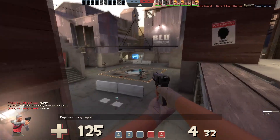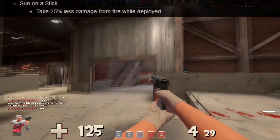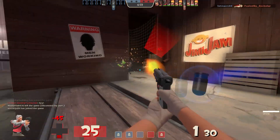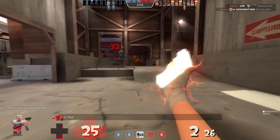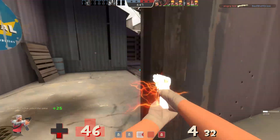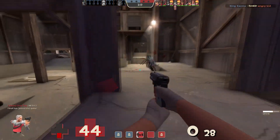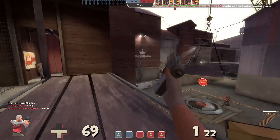Lastly, a totally out-of-left-field buff that nobody saw coming was a buff to the gimmick weapon we all know and love, the Sun-on-a-Stick. It gave the weapon the ability to take 25% less damage from fire while deployed. This gimmick weapon now has a use for overall Scout gameplay and can be super useful against a really good Pyro. This was a really well-needed change that nobody thought would happen, because gimmick weapons were something that Valve hasn't touched in a long, long time. Now the time has come — it is actually now a viable weapon, and the buff given to this melee makes it overall a balanced weapon.